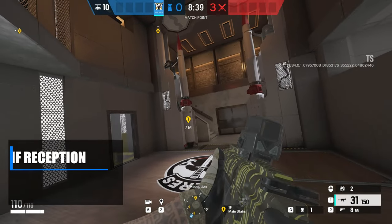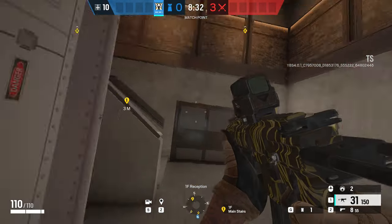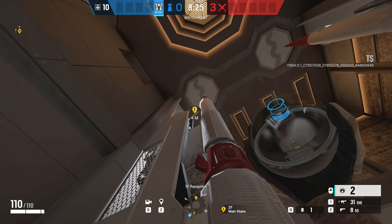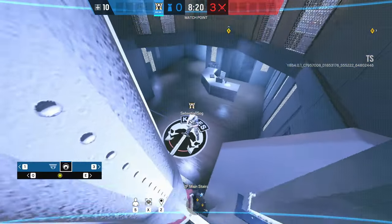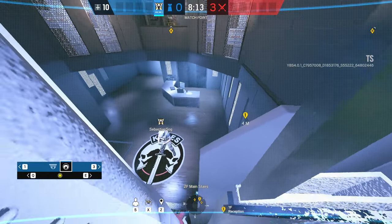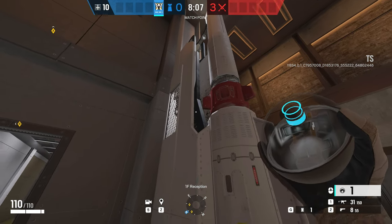You can place a Valkyrie cam up on top of the frame holding up the missile — it's very difficult for attackers to see, especially coming in from the outside door at the end of the stairs. It gives a lot of intel for your teammates, and you can run out from the master room side onto the balcony for some easy picks. You can also place it a little lower — it won't show as much of the room, but the cam is less likely to be shot out.